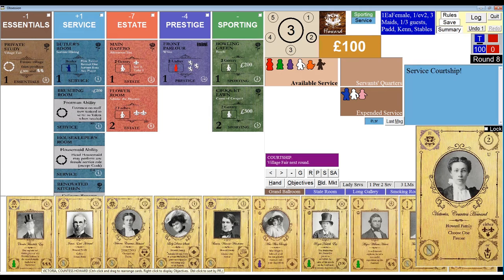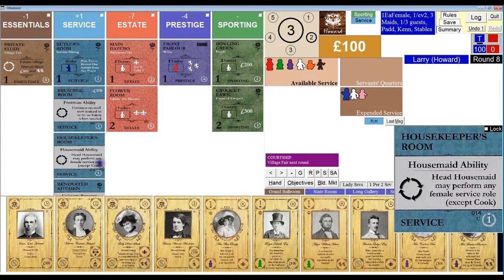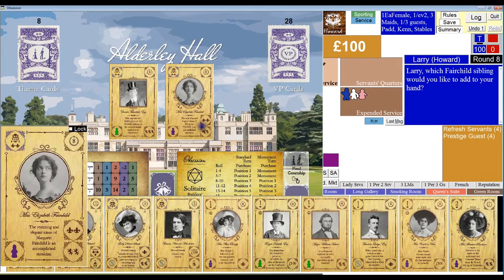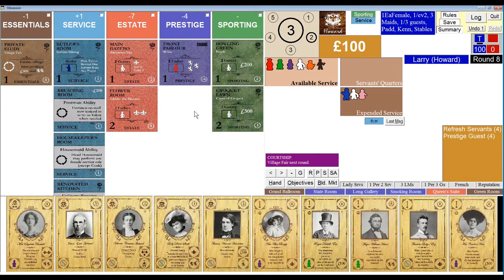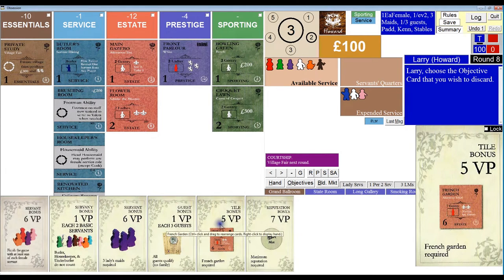And now it's the courtship. Because I got the housekeeper's room — wow, a stroke of luck. I usually don't do well on courtship, especially when I'm recording these videos. This time we're definitely going to take Elizabeth because I want to get as many prestige guests as possible. We have to discard an objective — I think the French garden is going to go.